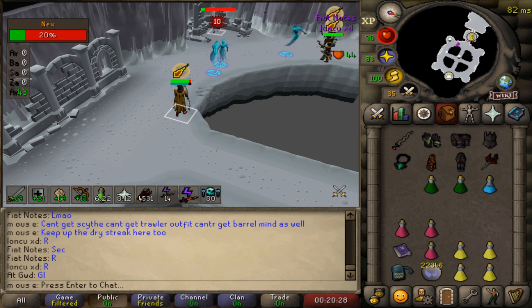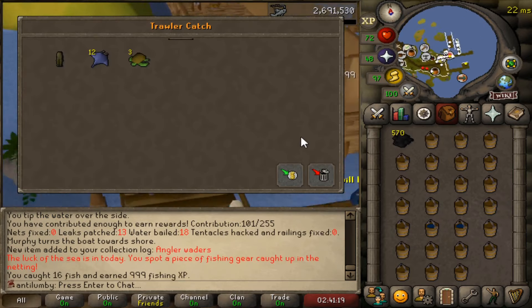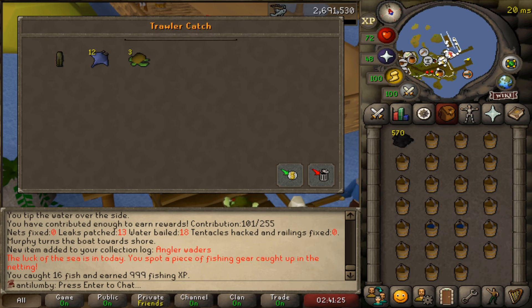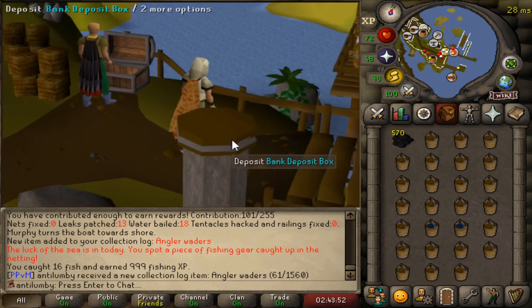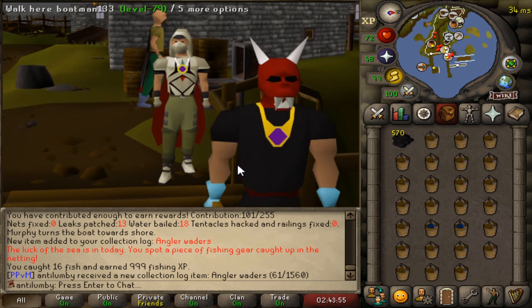I'm feeling a little burnt out from Tempoross, so I decided to do some Naxx on the main and AFK some Trawler. We got some Angler Waders — let's go, the first piece. And needless to say, I went a little dry for these. For anyone wondering, I went 44 for one piece. That's terrible. And later on we're gonna turn these into spirit angler, right off the bat, because we have enough flakes.